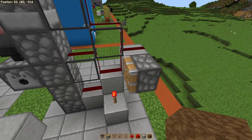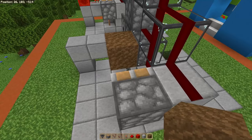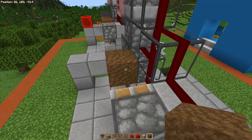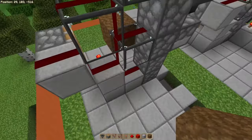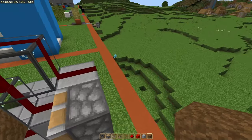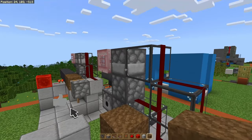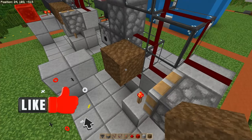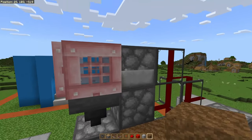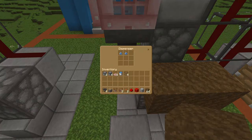Now we've just powered the four droppers, the dispenser, and the piston. As soon as you put a dirt block in front of the piston, the piston will fire and push it forward. The reason that happens is because when this redstone torch powers this block, it also powers all this redstone, which powers each one of these droppers, which powers your dispenser. And with this piece of redstone here, it powers this piston — you can hear everything go off and hear the tick fire. What's happening is these empty water bottles are getting pushed into the water, filling up, and the hopper is collecting them into the dispenser.